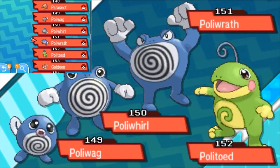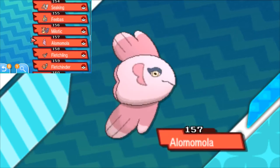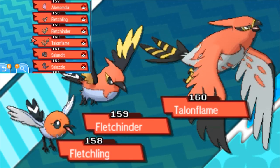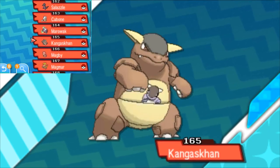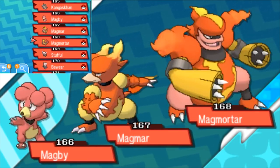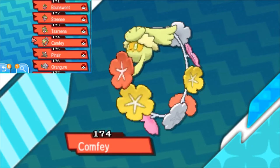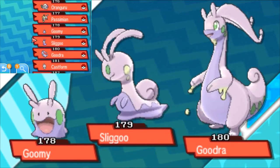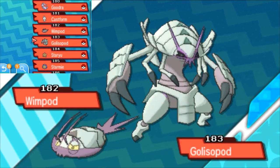Poliwag, Poliwhirl, Poliwrath, Politoed, Goldeen, Seaking, Feebas, Milotic, Alomomola, Tirtouga, Carracosta, Fletchling, Fletchinder, Talonflame, Salandit, Salazzle, Cubone, Marowak, Kangaskhan, Magby, Magmortar, Stufful, Bewear, Bounsweet, Steenee, Tsareena, Comfey, Pinsir, Oranguru, Passimian, Goomy, Sliggoo, Goodra, Castform, Wimpod, Golisopod.